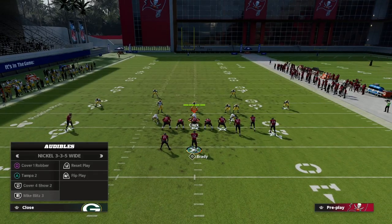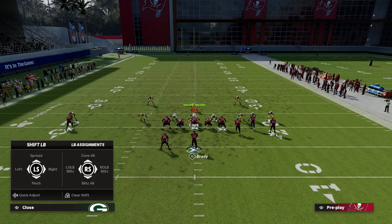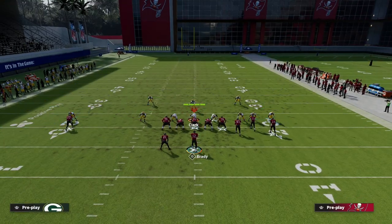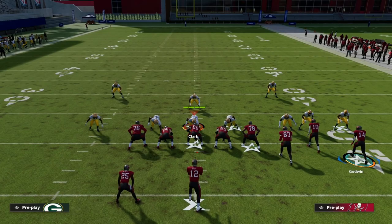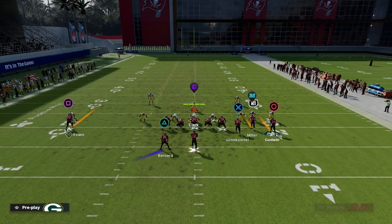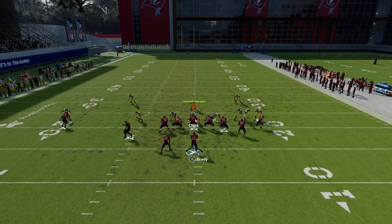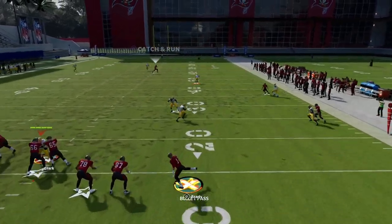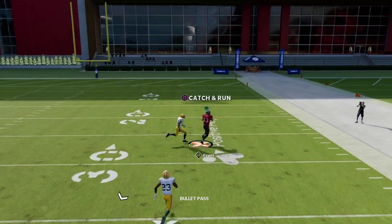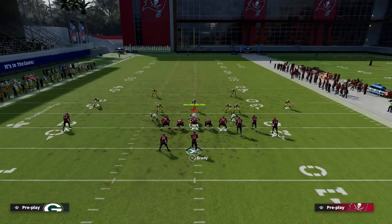Another option is a motion slant with a flat and a wheel — taking away the corner route. Block the tight end, put the running back on whatever route you want, then motion Godwin or Miller into a slant. Slant routes this year really pull zones well, and as you can see, it cooks that coverage and can no longer be taken away.